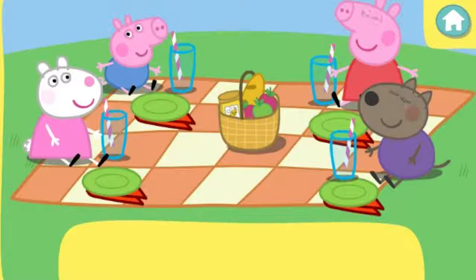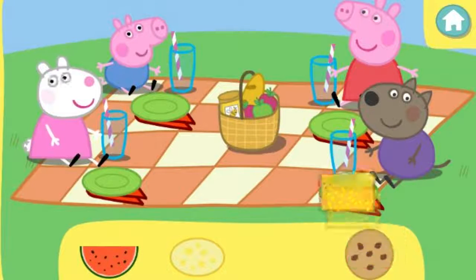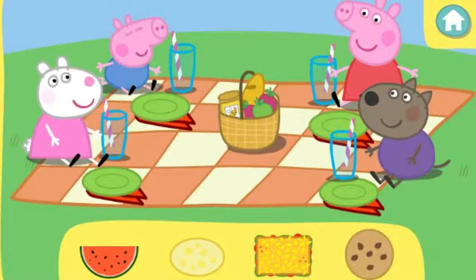Peppa and her friends would like food in special shapes. Can you find the right ones? Click the correct shape food to pick it up. Then, click again to give it to the right friend. Peppa would like something shaped like an oval.